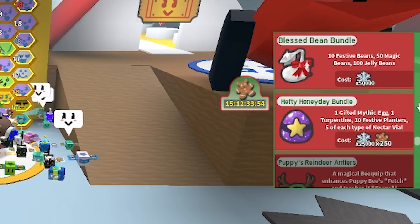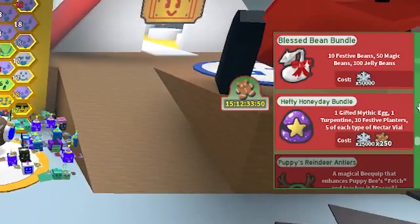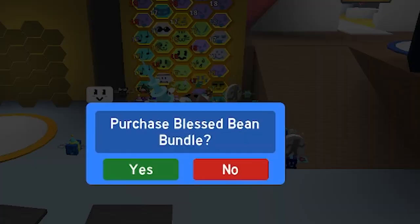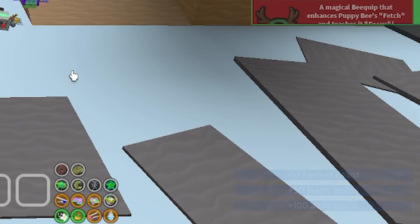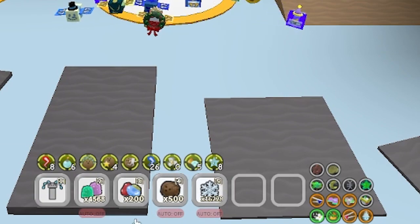Now, I already have 100 jelly beans, so I'm assuming it's going to give me 100 more — we're going to find that out in a second. Purchase Blessed Bean Bundle — 3, 2, 1. There we go! 10 festive beans, 50 magic beans, and 100 jelly beans. And as you can tell in my inventory, I'm down to 16,000 snowflakes — there goes 50,000 snowflakes and I now have 200 jelly beans.